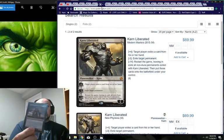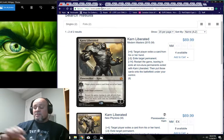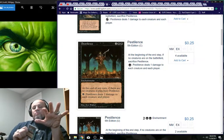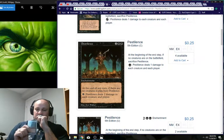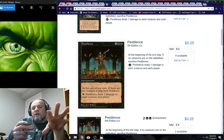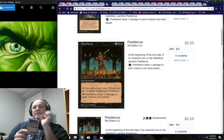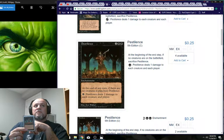Erebos, God of the Dead also allows you to draw cards — it's a way to dig out when you're stuck. Pestilence is my last enchantment. It controls the board by dealing damage to all creatures and players — like an area-effect card. You pay life for it, and at the end of turn if there are no creatures, it's buried, which is a drawback.